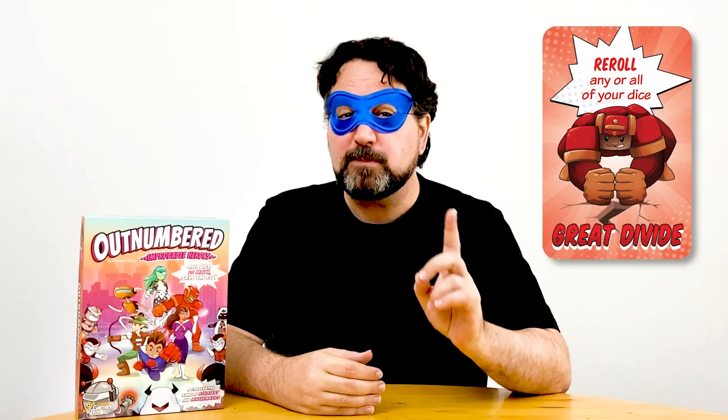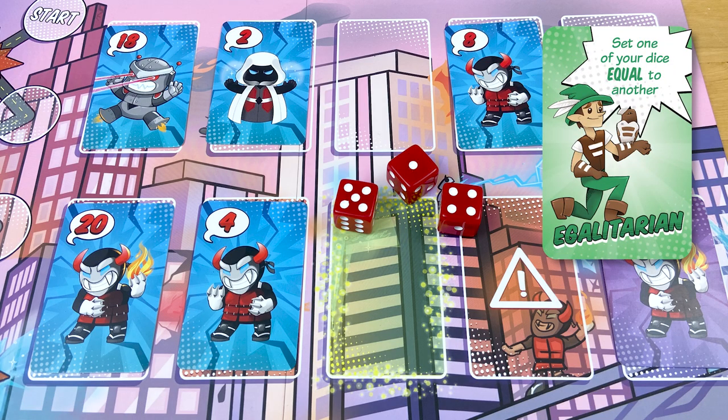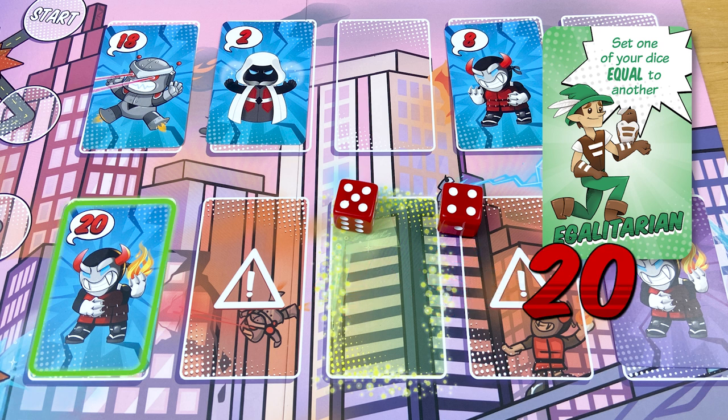Every player was dealt a hero card at the beginning of the game, and each hero has his or her own special ability that you can use once per turn. Egalitarian gets to change one die to the same number as another. So by changing this 1 to equal this 4, he can defeat this 4 villain. And he can multiply 4 by 5 to get 20 to defeat this one.